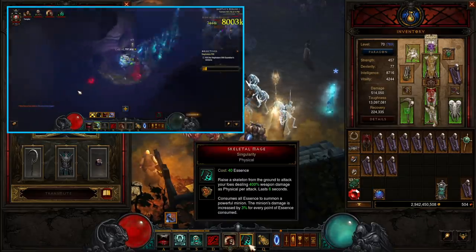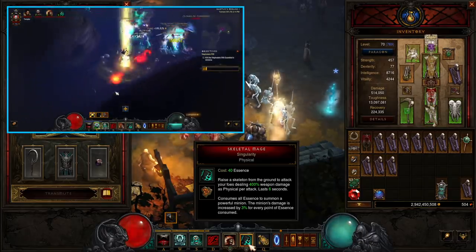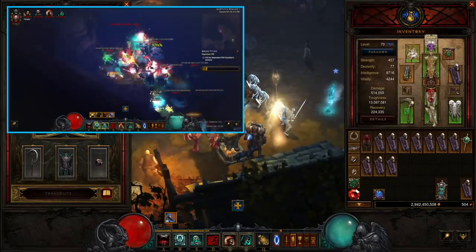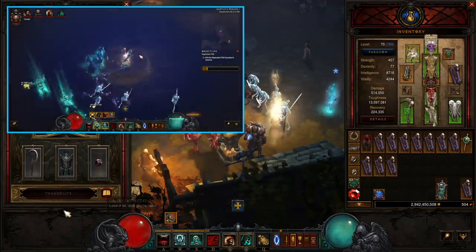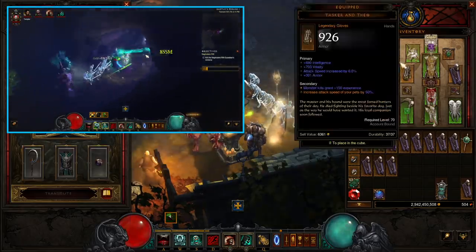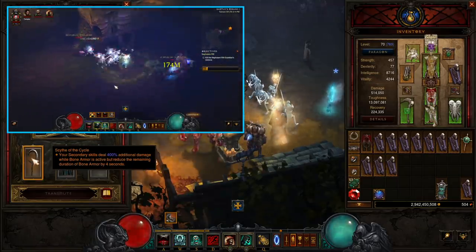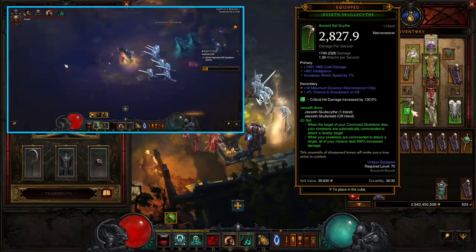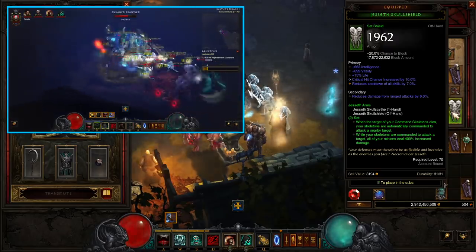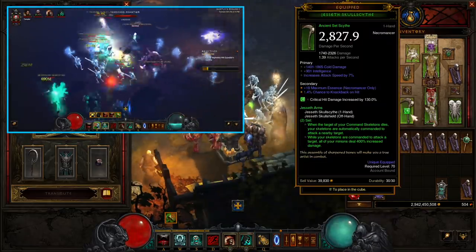For damage, we're going to be taking Skeletal Mage with the Singularity rune — this hits like a truck. You consume all of your essence when you cast your mages and they deal tons of damage. With the Inaris six-piece, once you tag stuff with your Bone Storm you get 10,000 times your Singularity damage. You're also going to have Scythe of the Cycle in the cube — that's 400% when Bone Armor is active. Bone Armor gives you damage reduction on the four-piece, so it synergizes very well with the Scythe of the Cycle.